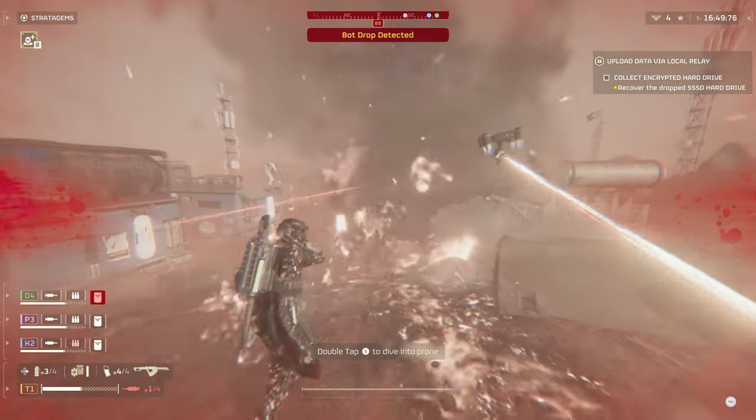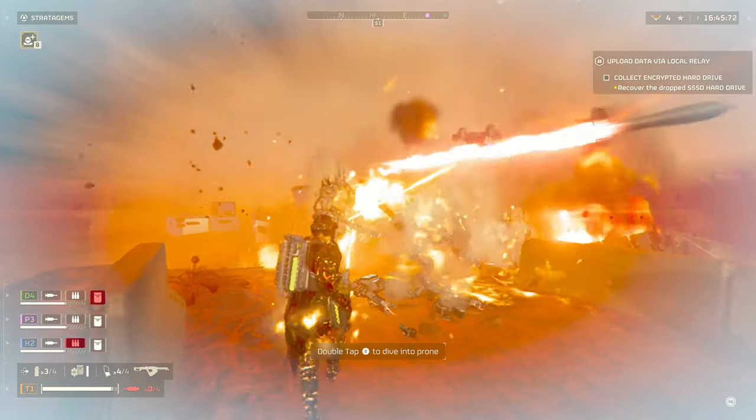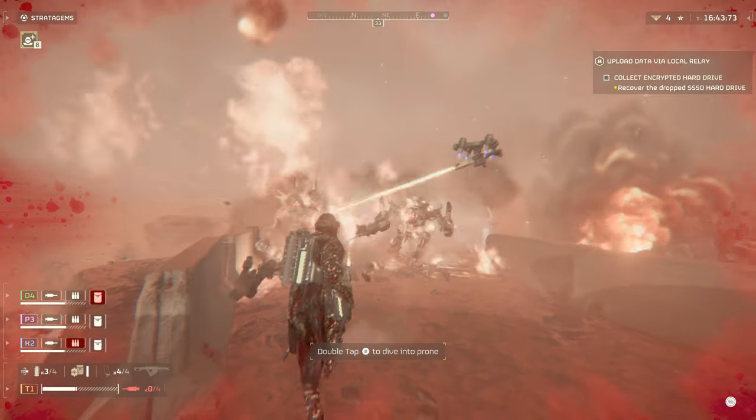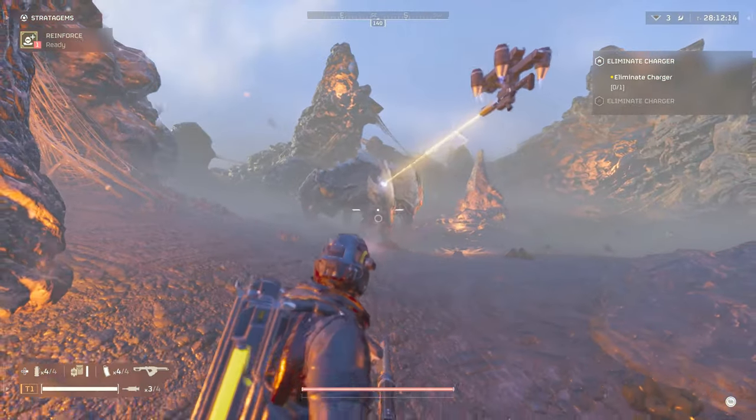It deals excellent damage to trash mobs who will disintegrate in a matter of seconds, although be mindful of the ones that rush you quickly, as although they will burn out from the damage over time effect the Flamethrower applies, getting too close to them will cause you to catch fire too.